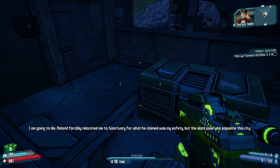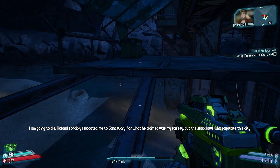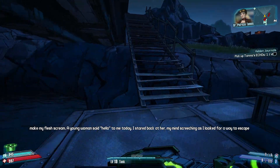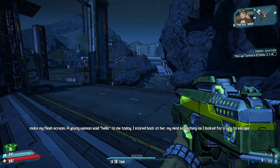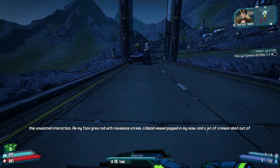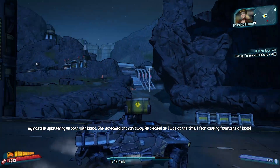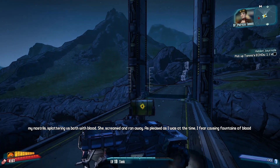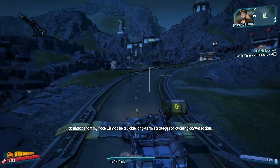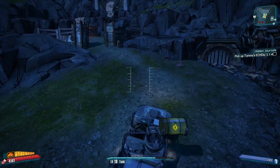Roland forcibly relocated me to Sanctuary for what he claimed was my safety, but the slack-jaws who populate this city make my flesh scream. A young woman said hello to me today. I stared back, my mind screeching as I looked for a way to escape this unwanted interaction. As my face grew red with nauseous stress, a blood vessel popped in my nose and a jet of crimson shot out of my nostrils, splattering us both with blood. She screamed and ran away. As pleased as I was at the time, I fear causing fountains of blood to shoot from my face would not be a viable long-term strategy for avoiding conversation. The dialogue in this game is great.